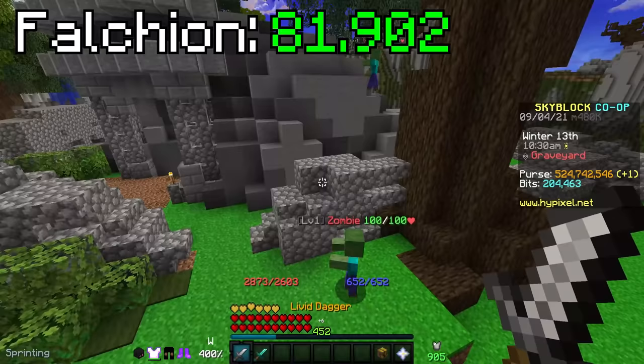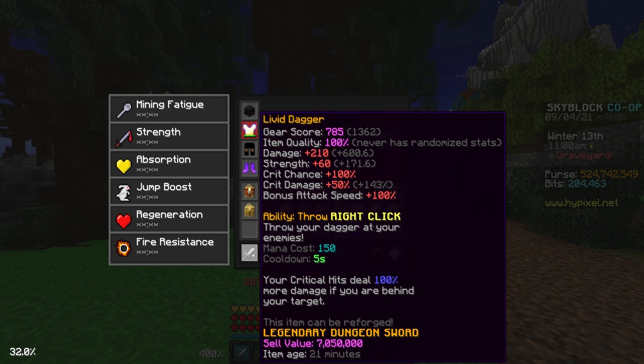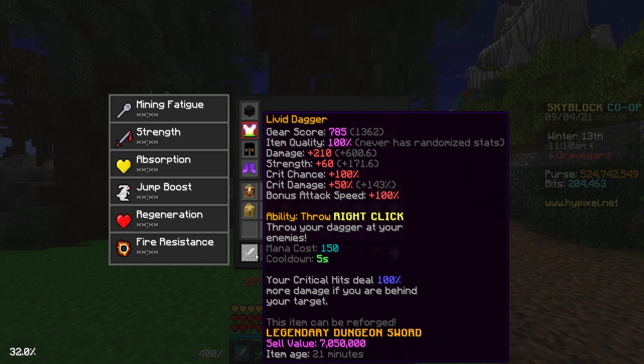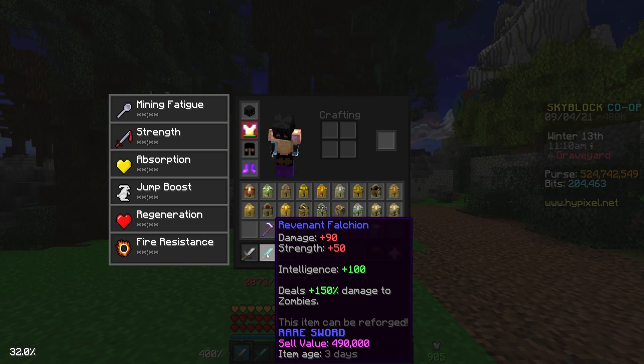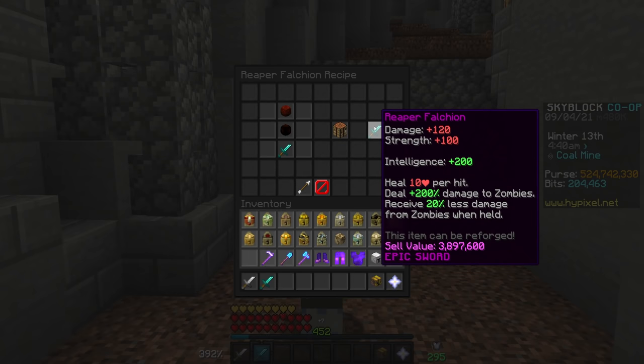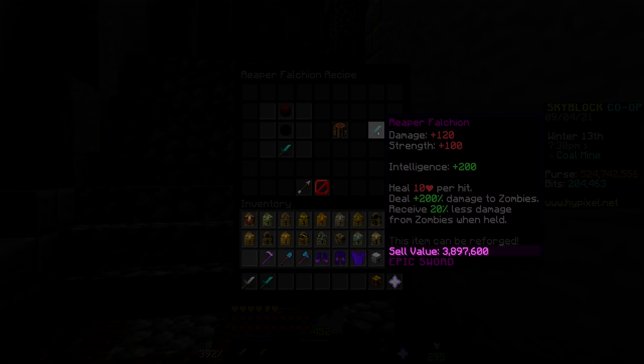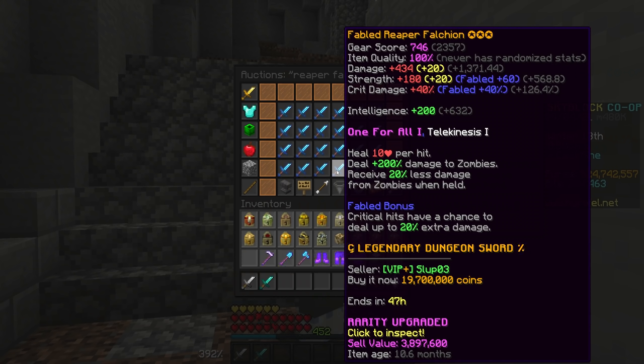If we compare a Livid Dagger Front Stab to a clean Revenant Falchion, they deal nearly identical damage — one costs 500k while the other costs 7 mil. The Revenant Falchion is surprisingly close for only 490k coins. The next upgrade is the Reaper Falchion, which is one of the most cost-effective weapons in the game. It deals tons of damage for only 4 million coins and decreases the damage you take from zombies by 20%. The Reaper Falchion requires Rev 6 to use, and a decent one-for-all will cost around 20 million coins.